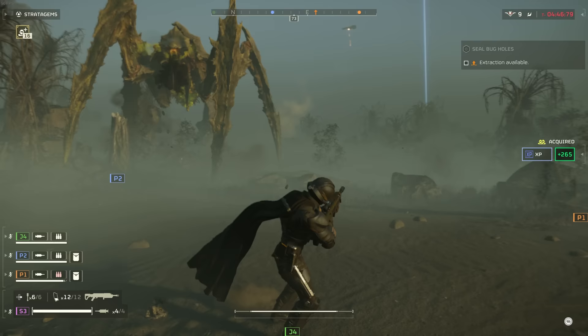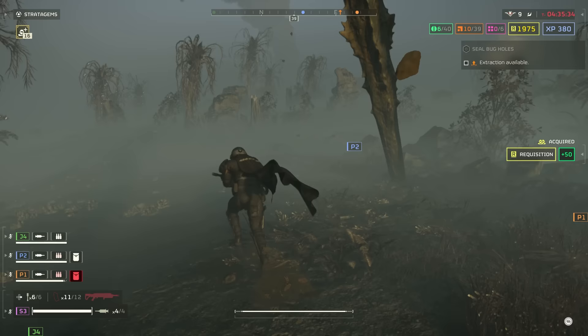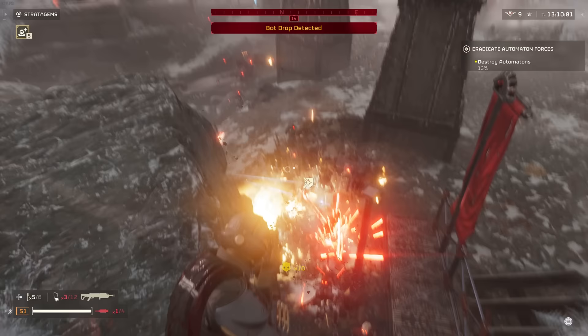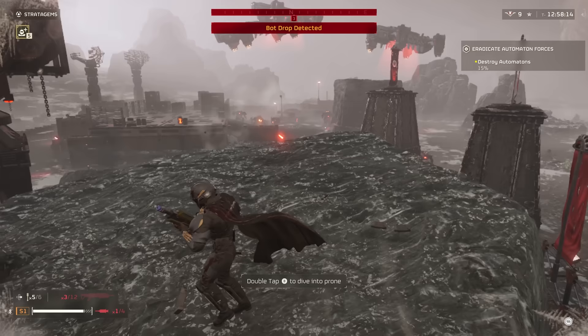I wasn't having too much success against Bile Titans, Chargers, or Hulks, but honestly that's what stratagems are for — those bigger enemy types. You're not supposed to use your primary weapon to take them out. I recommend bringing a support stratagem like the Stalwart to help deal with those close encounters, because if you get rushed, you are going to end up blowing yourself up. So it's a good idea to have your secondary as something with a high rate of fire like the machine gun pistol, or call in the Stalwart machine gun for up-close stuff and switch back to the R-36 Eruptor for mid to far range.